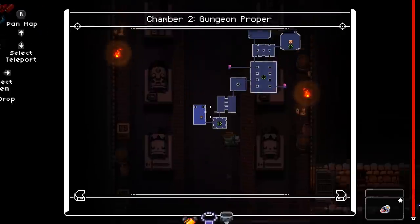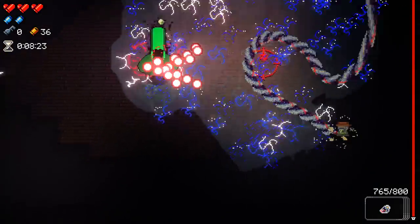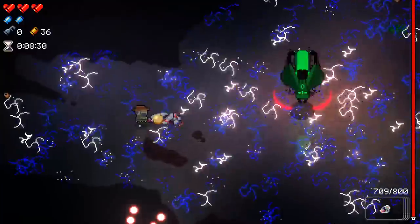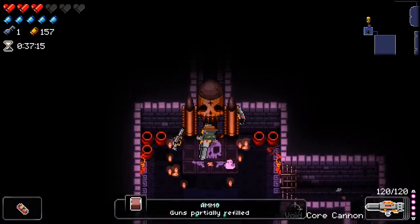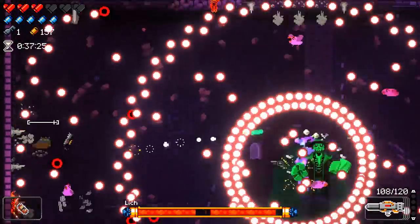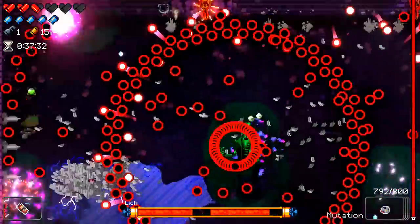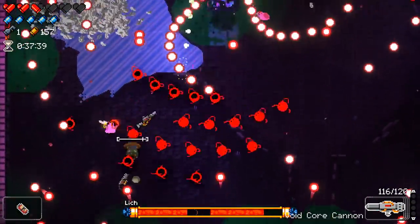You want to try and load up on as many blanks as possible. Most people know it's easier to beat bosses if you have blanks, but for this fight you really need them. Because there are two Liches, they can very easily criss-cross their attacks and fire two of the same attack in a sequence that's very difficult to dodge. One Lich's ring pulse attack is already quite difficult to dodge, and imagine two of those coming in with a half-second delay — then you have no time to dodge at all. I'd say at minimum you want to have five blanks.